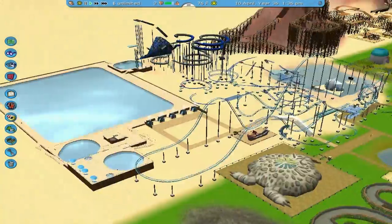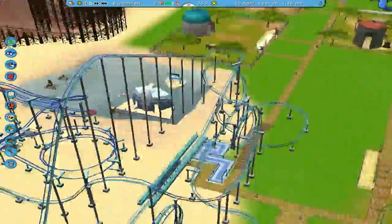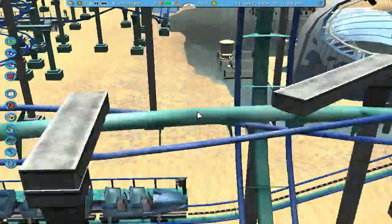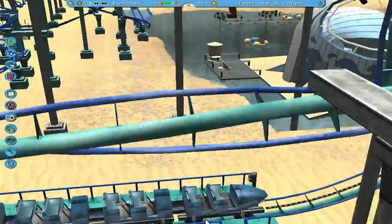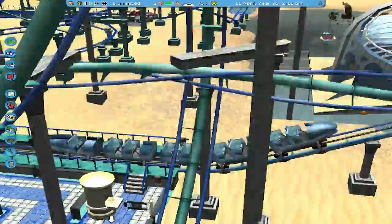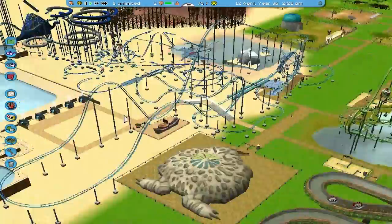Hello everybody and welcome back to RollerCoaster Tycoon 3. So I found that the looping coaster I made — you can change the cars on it, so it looks like a freaking eel, or maybe it's an anaconda, I don't know. But it's a big fish now. So there you go, it makes a lot more sense now that it's here.